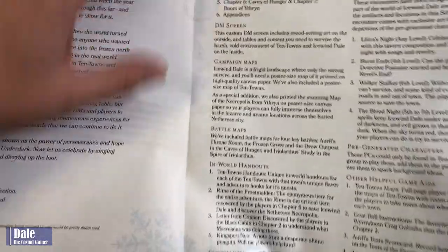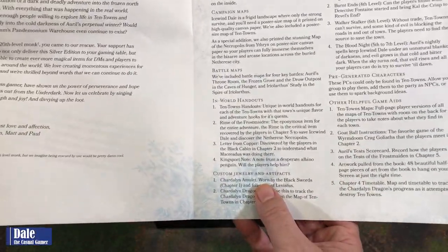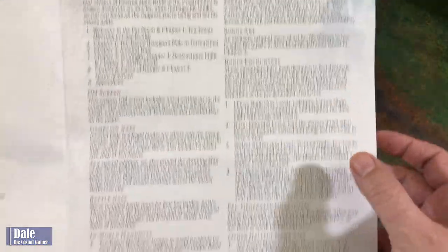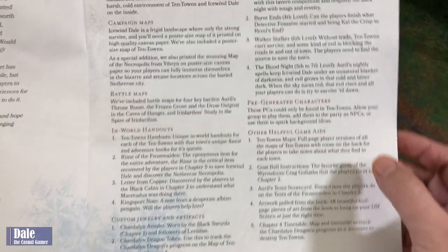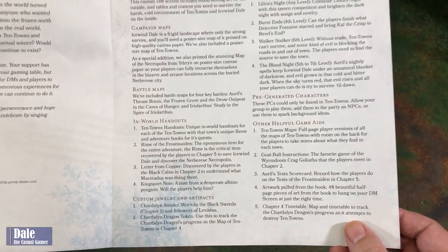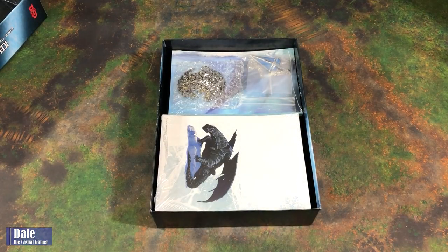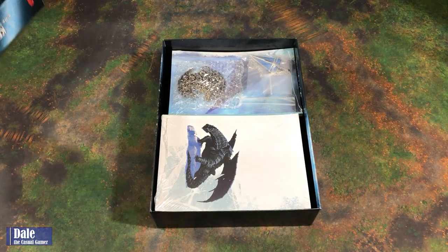We're getting a DM screen, some campaign maps, battle maps, in-world handouts, custom jewelry and artifacts, counter cards, some bonus art, bonus encounters, pre-gen characters, and other helpful game aids. Very nice. So this is my first look at a Beetle and Grimm's. I was very curious about what all you get in these.